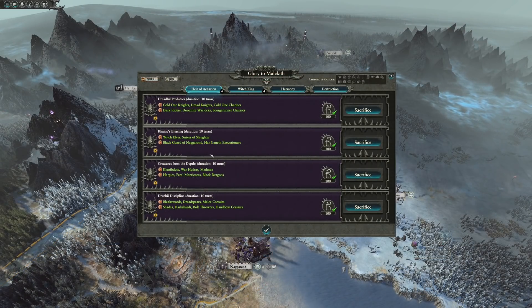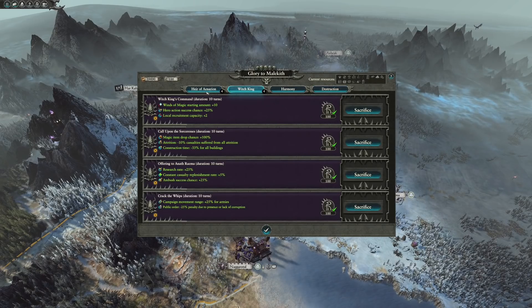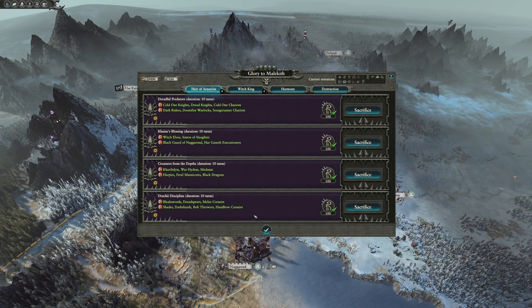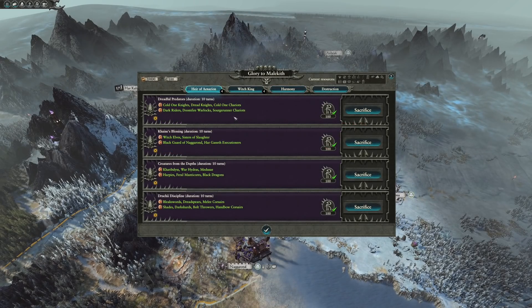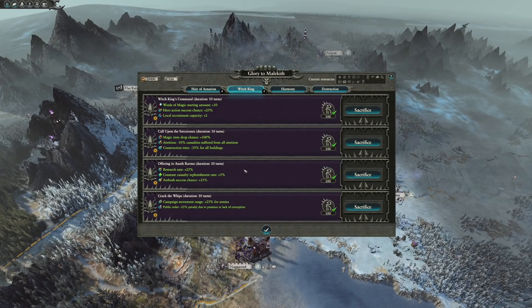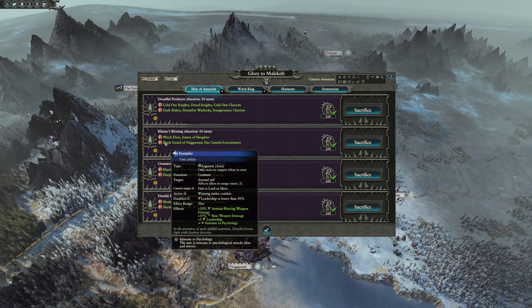Malekith's new forge mechanic is a way to acquire some buffs for your faction, either permanently or through a 10 turn basis. There are four specific sections here, divided into two groups of two. The first group includes the Air of Anarion and Witch King tabs. Air of Anarion will focus around buffing up specific troops, increasing their capabilities on the battlefield, while Witch King will focus around general campaign improvements.